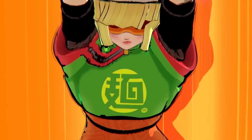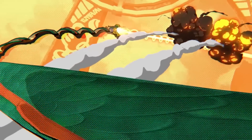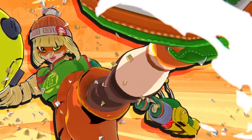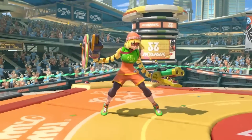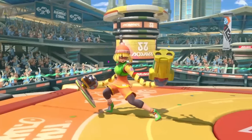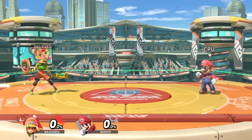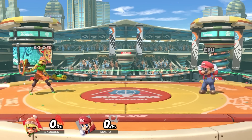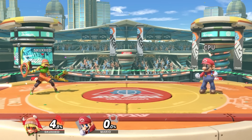With a noodle for her right arm, and a dragon for her left, Min Min is the Chinese martial artist from the Arms fighting sports title. In Smash, the mechanics of Arms have been faithfully transferred over to Min Min's playstyle, creating the most unique control scheme of any fighter. Where the A and B buttons are usually designated to normal and special attacks, for Min Min, the A and B buttons simply represent each arm — A for her left arm, and B for her right.